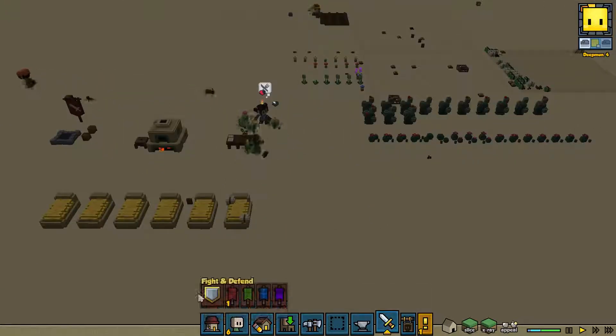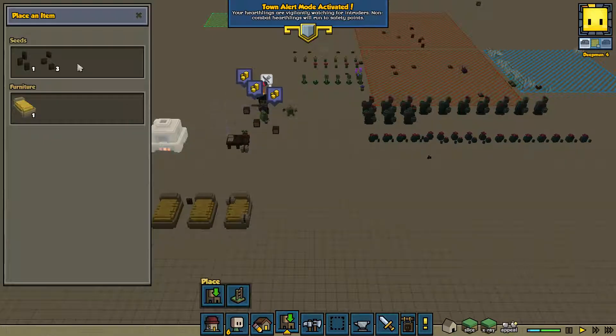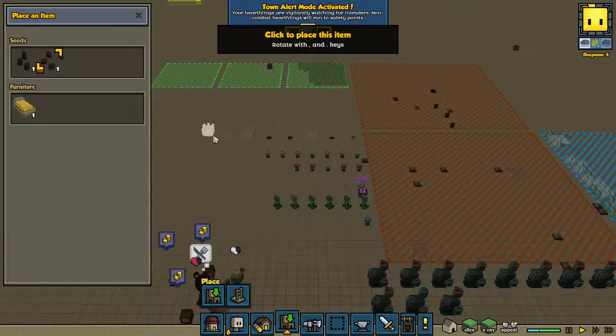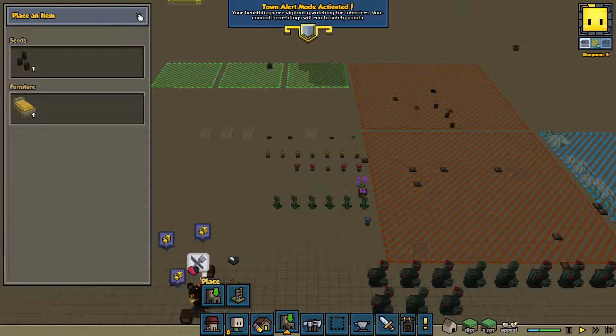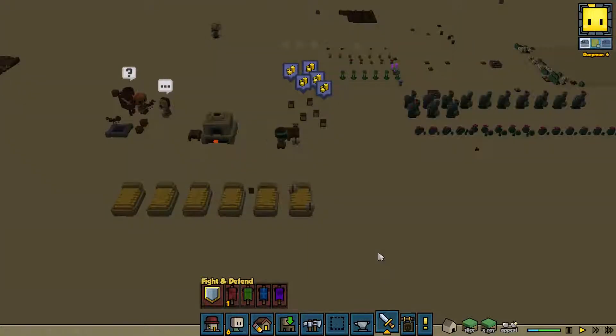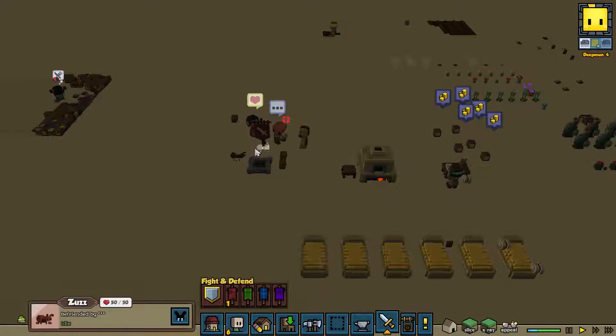We have more little cactus dudes, so we're going to call our town in to help defend. We need another footman, we need another footman. We want tumbleweeds - we're going to get those started. They're not going to do anything right this second. We'll let them go back to work. They love something - we have pet ants! Huh, that's cool.